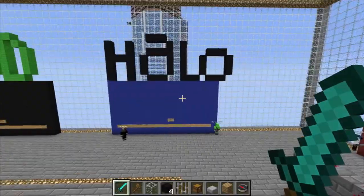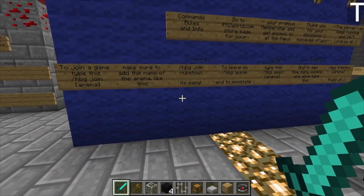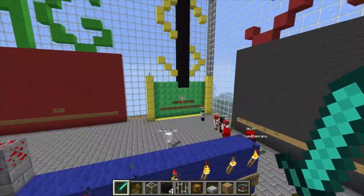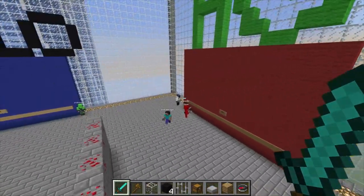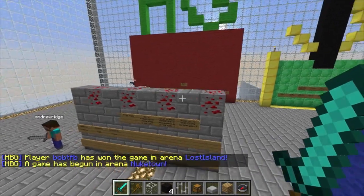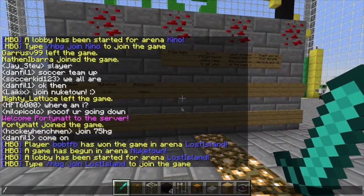Let's actually spectate on some of these. To spectate, you can do slash HBG space spec space the name of the arena. Let's spectate — what would be a good arena? Let's do Newtown. So slash Hunger Bar Games space spec space Newtown.